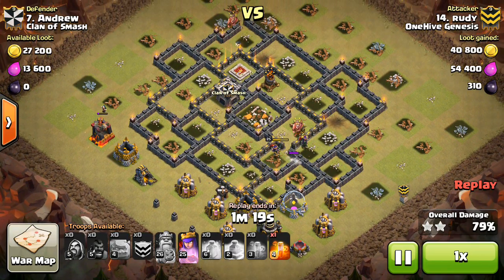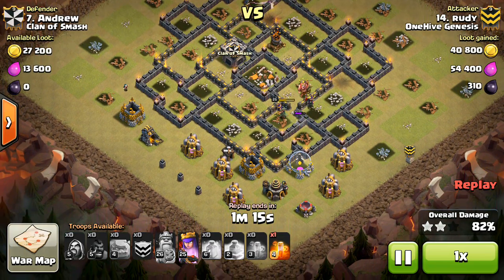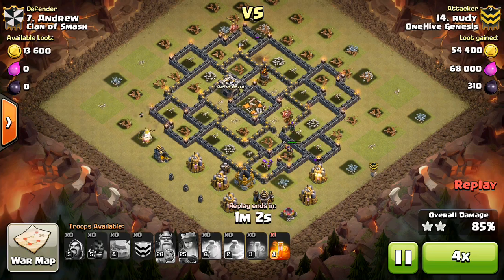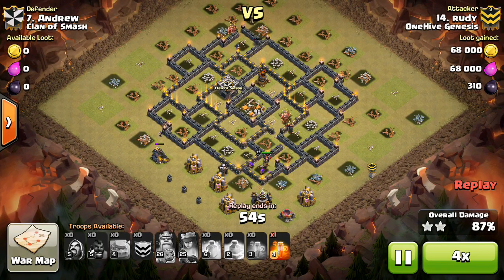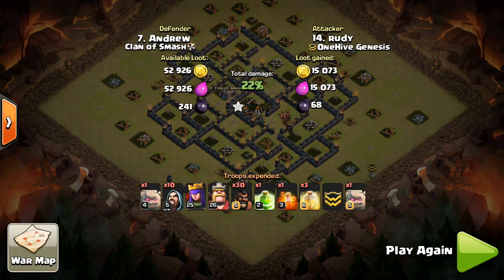Probably should have dropped that poison on the king up there — would have saved a wizard or two, but just wasn't thinking of it. Fast forwarding because he only has like three troops left, but had plenty of time; didn't do a queen walk or anything, so didn't have to worry about time. Gets the 3-star — working with two heal spells accidentally dropped, kind of an interesting attack to show you guys because that was kind of crazy. As soon as that CC goes down, that's the 3-star. Moving on to number 10.